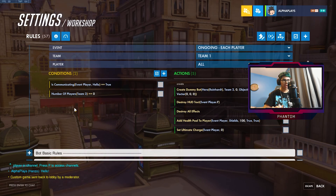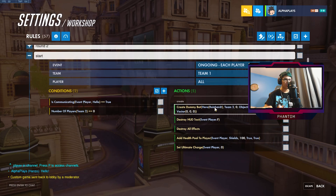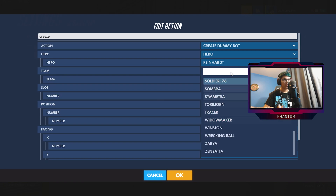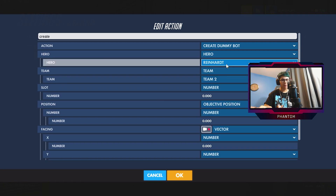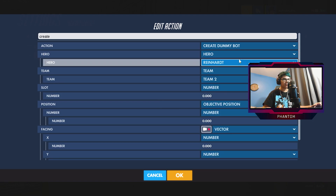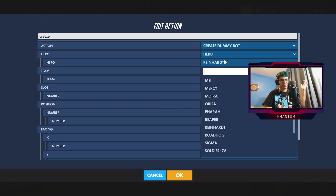If you guys want to change each individual bot, you could change it right here. Reinhardt is the first bot to spawn — you could go over here and put any bot you want. Although if you do change it, they might be a little dumber because they don't have specific rules telling them what to do. For example, if you're within this range, flash — so you guys are going to have to add that yourself.